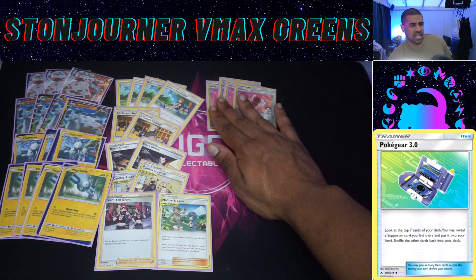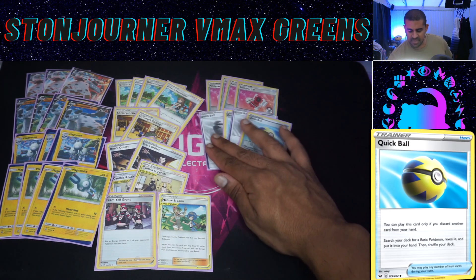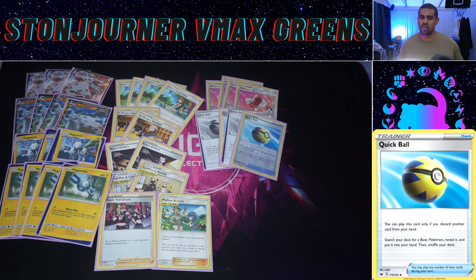We play four Pokégear 3.0 — we're a Green's deck and we want to play Green's as much as we can, so four Pokégear helps us do that. We've got four Quick Ball; this count might be a bit of a crutch and you could potentially cut to three since you don't really need to search out basics too often, but I've settled on four to get Magnemite down turn one as consistently as possible so we can get the turn-two Magneton really easily.